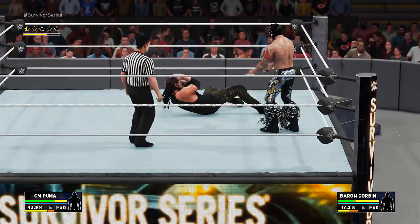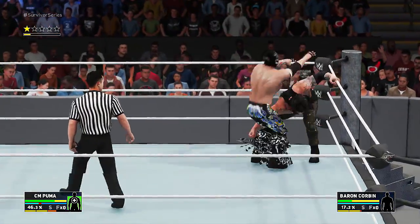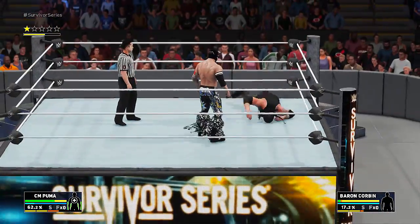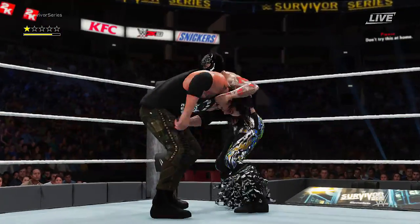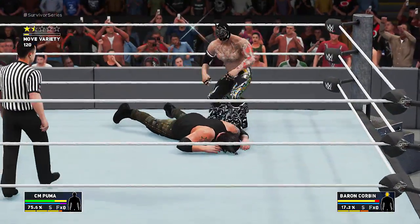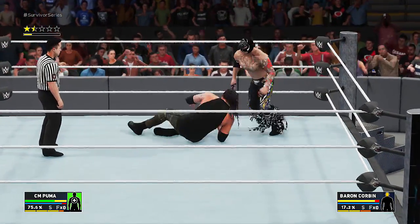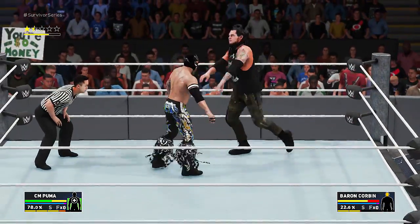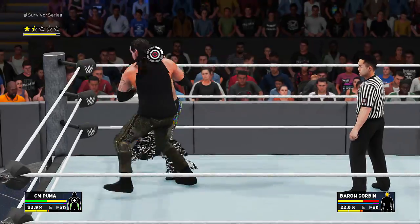Picking him up and dropping him on his head. This one is just do it as quickly as we can. Up and over, back in, elbow to the face - you know what time it is, it's time for a Puma Bomb! We are in full control right now - DDT, up top and a frog splash to the back, holy cow! Get kicked son, I'm not done with you. He reversed the punch.